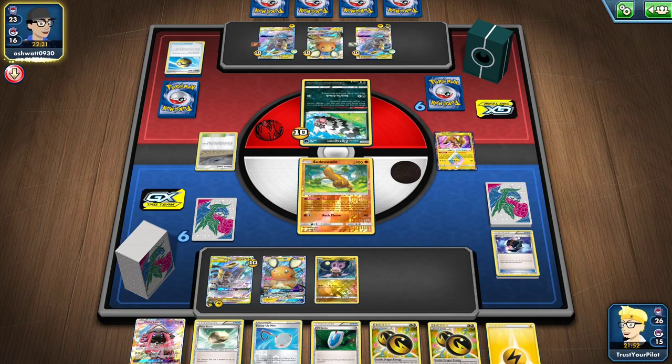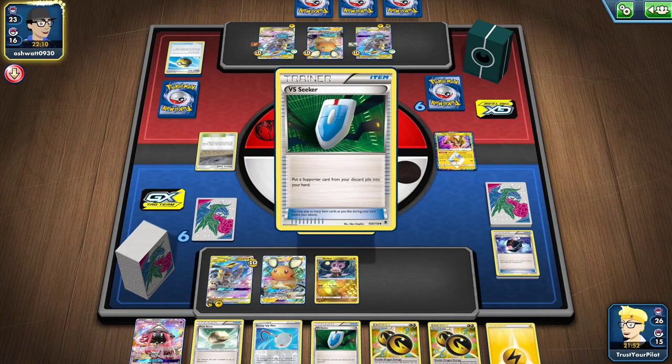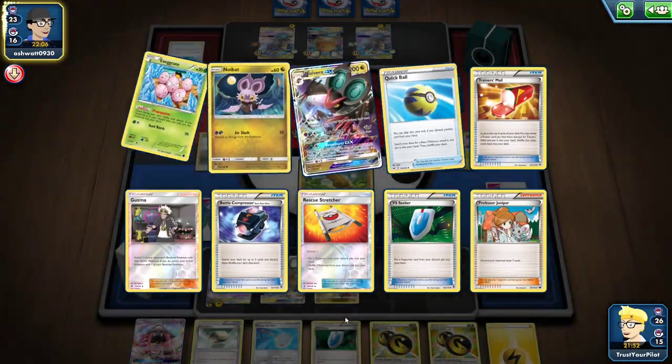There's the Muscle Band. Now they can take the knockout. This is Expanded for you. You stumble once and it's game over. You stumble once in Standard, it's probably game over — but you stumble once in Expanded, it's definitely game over.